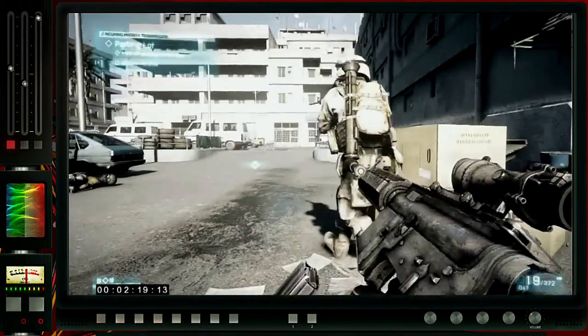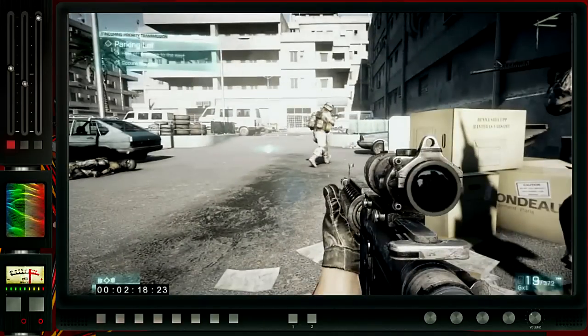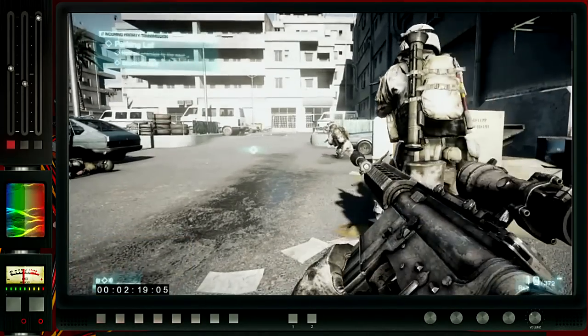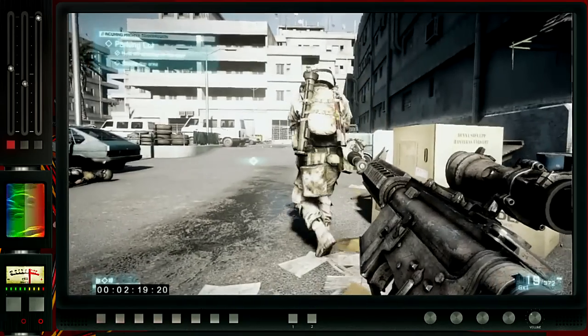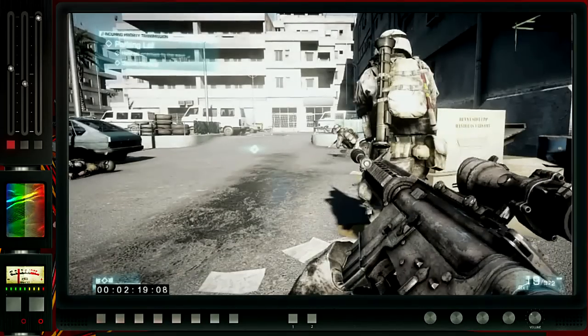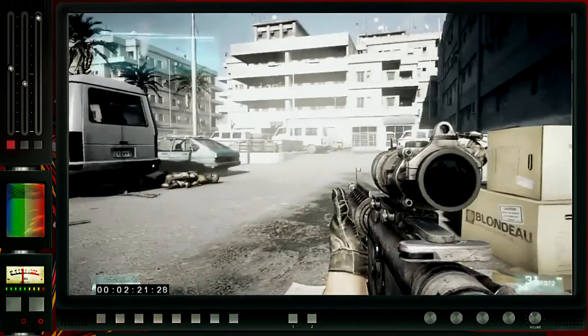DICE is trying to give the interface a more minimalist appearance. You can see the ammo and the compass in the bottom left. Objectives only pop up when they're necessary, so it's not like you'll have big UI all over the place all the time. The emphasis is definitely on the on-screen action, which obviously is fairly pretty.